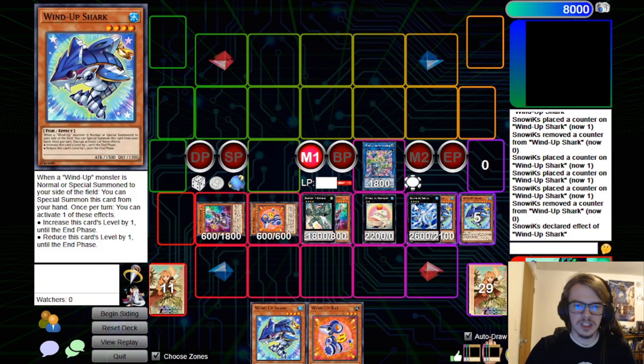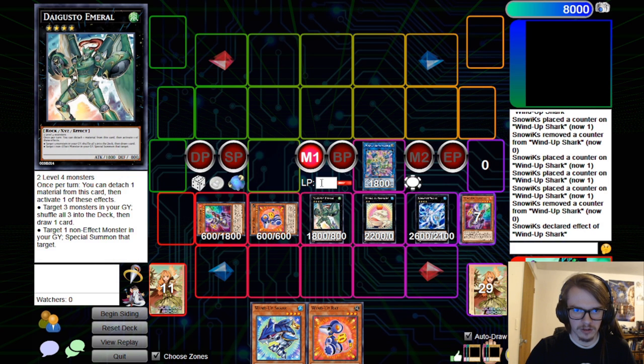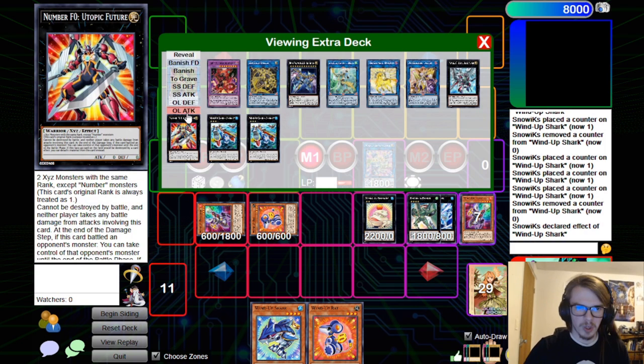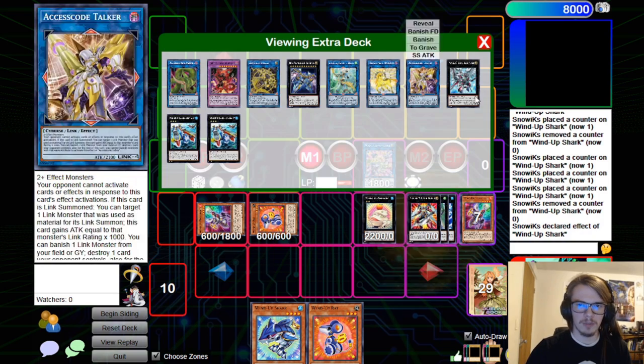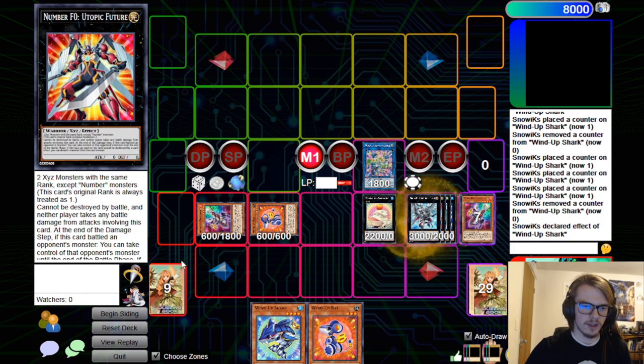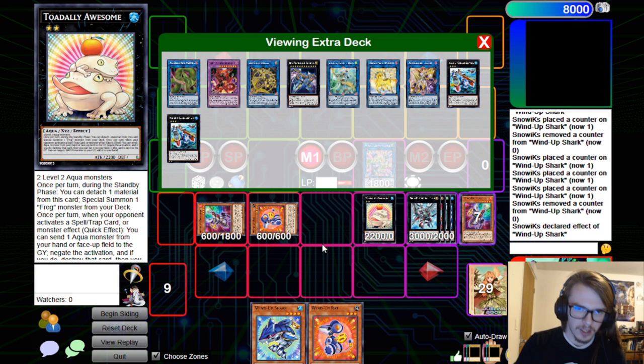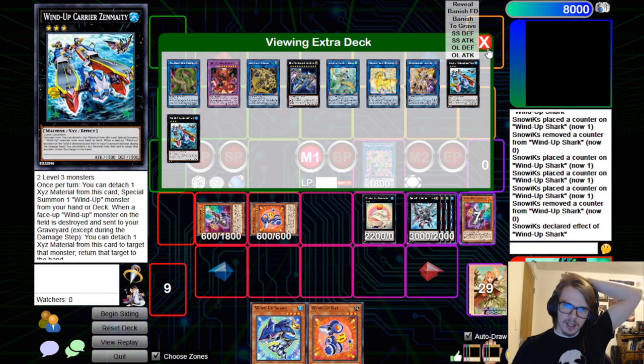We go Bahamut, detach, Special Summon the Toad, and then detach the rest of these materials and overlay these guys in order to go into our Utopic. This is normally what we're ending on — pretty simple. So we're going to go for the Utopic. Now we have our Negates, which is very strong.